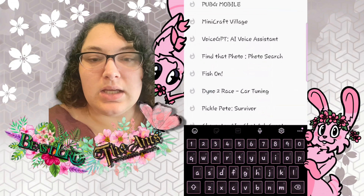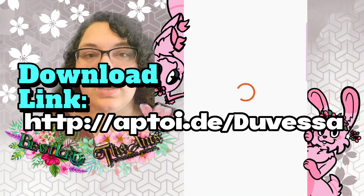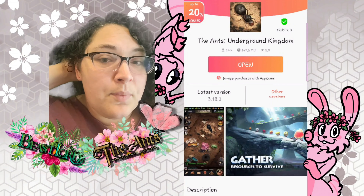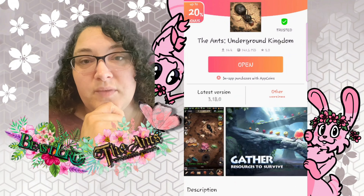All right, so we're going to pull up The Ants: Underground Kingdom. If you look, it has a little app coin symbol, which means it supports app coins. It also has a 20% off bonus, which you can see up here in the top left corner.